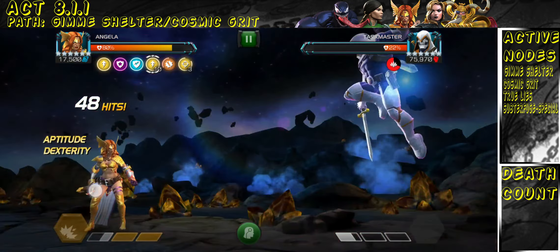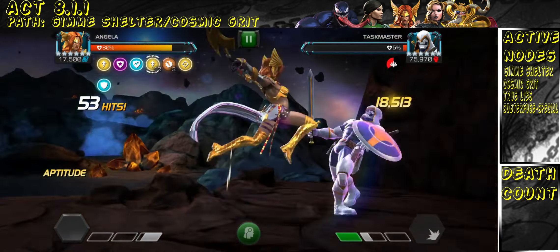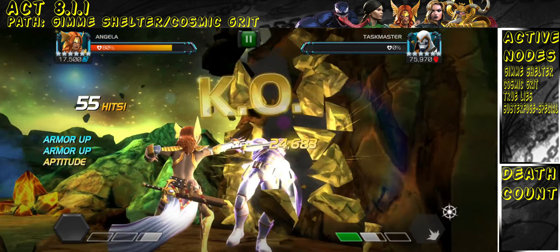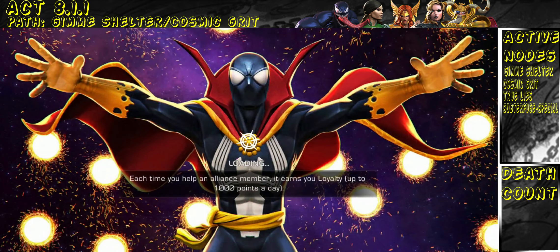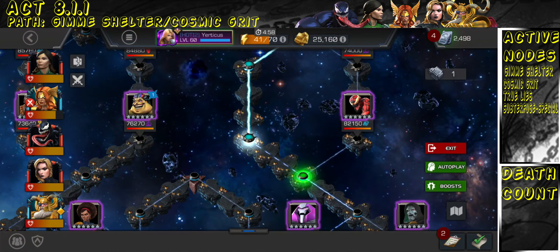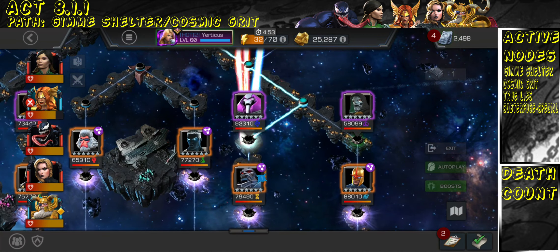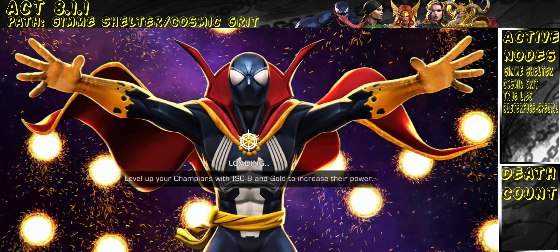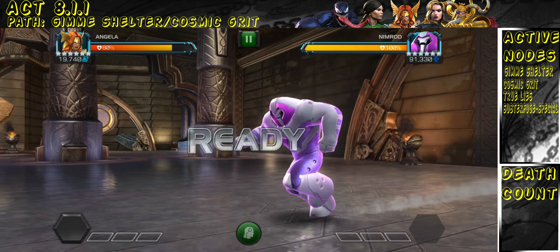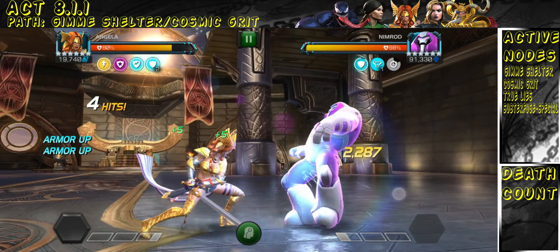He is going down — you just gotta bait out his special attacks and take him down. I really did like this path a lot, just because of how simple it is given I have so many cosmics that work well with it. All you really need are cosmics that can gain buffs in order to beat this path — or at least a good number of buffs that work with Cosmic Grit.